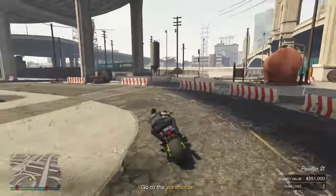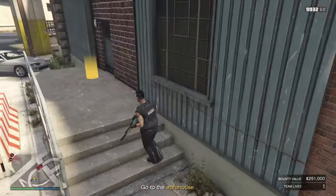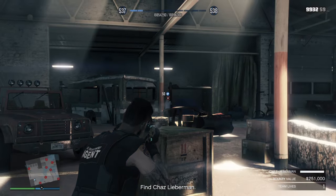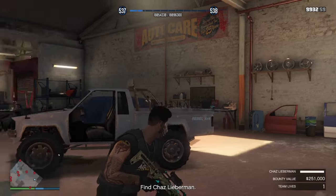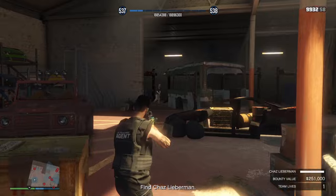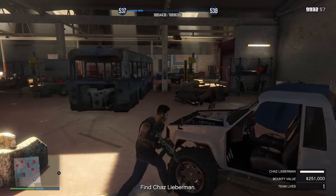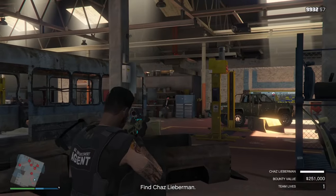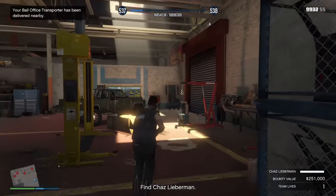In here we can do this in complete stealth, firstly by taking that guy, then that guy. This guy here is going to be on the move, so take him out before he moves in and spots the other dead body. Come up through here, take that guy - and I've blown stealth. Nevermind.